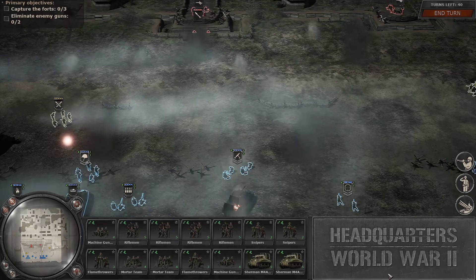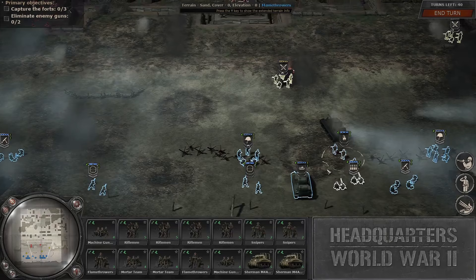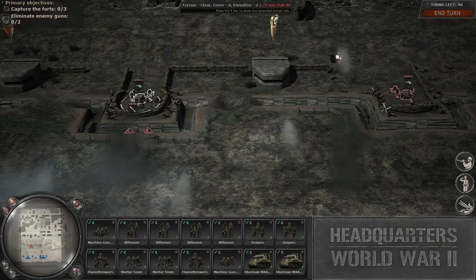As with all good 1944 American campaigns, we begin on Omaha Beach, and we have quite a good assortment of units here. We've got mortars, machine guns, snipers, tanks, flamethrowers, infantry, and we've got some rangers up ahead as we have to take out these two guns, the bunkers in the back, and any other Germans that are holding the beach against us.